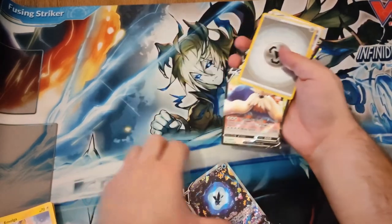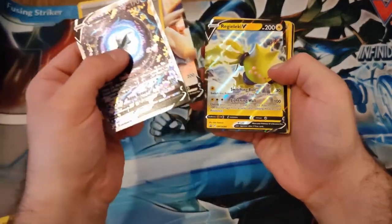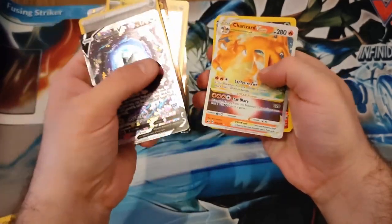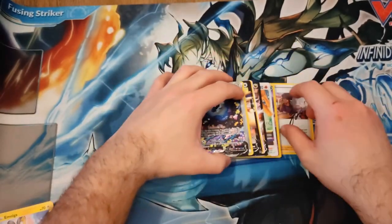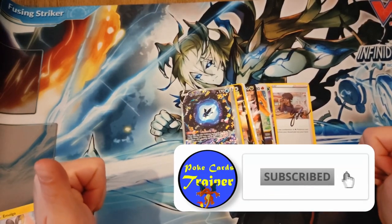So guys, this is the pull — let's recap. We have one, two, Frankie, Deoxys, Charizard. Thank you guys for watching, don't forget to subscribe — bye, and see you in the next one, bye bye!